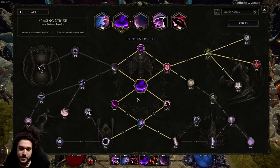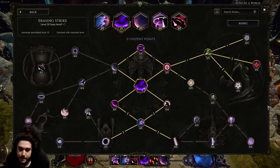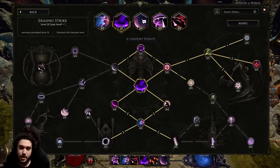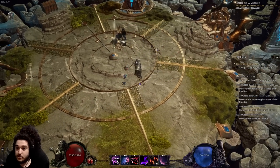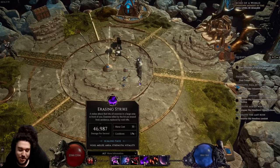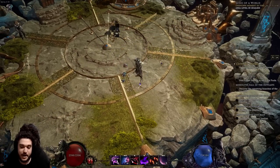Eraser Strike — this is my main bread and butter for clear; it has massive AOE. I went to the right first to take the guaranteed crit multi, and the reason is Void Cleave guarantees that Eraser Strike crits. However, even though Eraser Strike is a guaranteed crit, I still spec into base crit — because when I do the combo, there's sometimes a clone that also wants to Eraser Strike, and that clone does not get the guaranteed crit. So I scale base crit to help the echoes crit consistently.